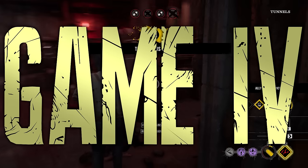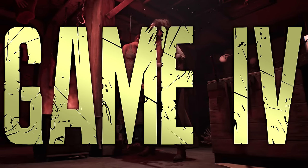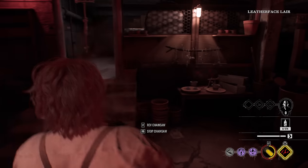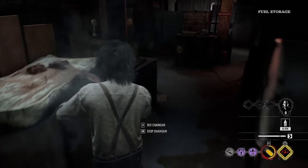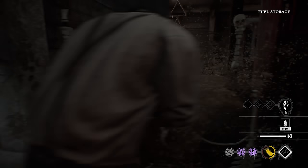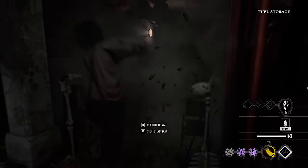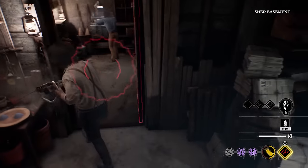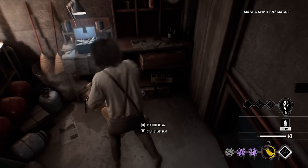Here we are — gas station. I'm going to go straight to the left. Chopping down these barricades — these barricades can be annoying on gas station. Come on. Victims over here — I already know. There's always a victim in this freaking toolbox. What's good, little buddy?